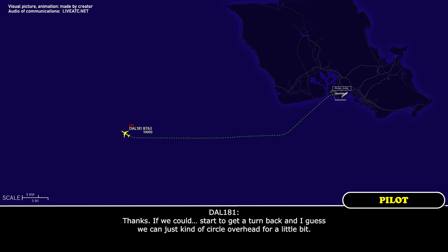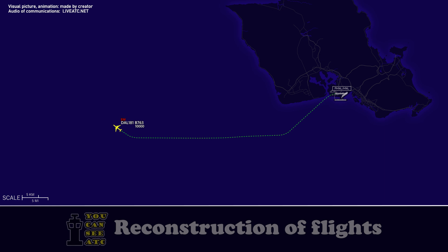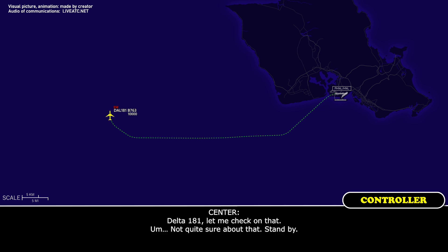Delta 181 Heavy: If we could start getting turned back, we can circle overhead for a little bit. Center: Delta 181 Heavy, roger, turn right heading 350. Delta 181 Heavy: We'll be requesting two slots. What are the winds? Is there any chance for an east landing runway? Center: Delta 181 Heavy, let me check on that — not quite sure, standby.